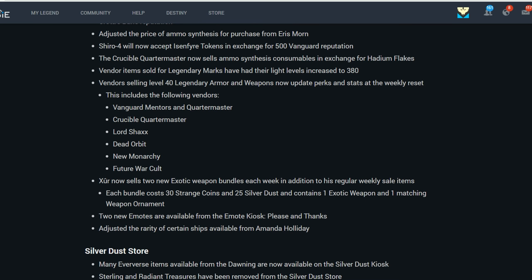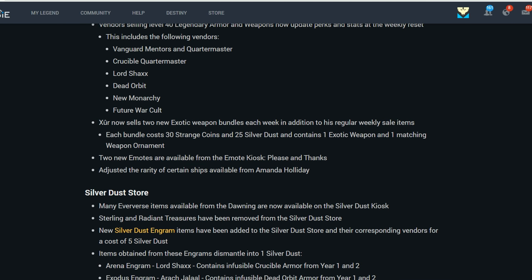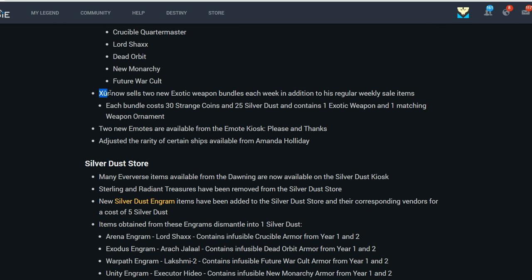Xur now sells two new exotic weapon bundles each week in addition to his regular weekly sale items. Each bundle will cost 30 Strange Coins and 25 Silver Dust and contains one exotic weapon and one matching weapon ornament. That's cool, though the speaker notes they won't be doing Xur videos anymore for health reasons — no more waking up at 4 a.m.